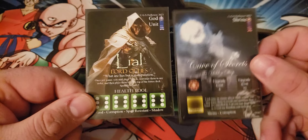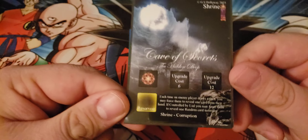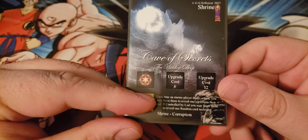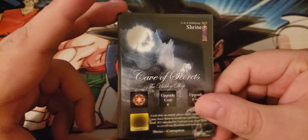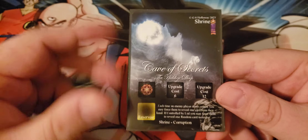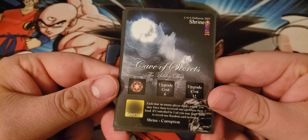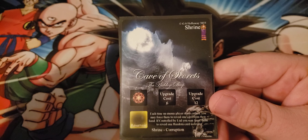To go with a god, you always have a shrine — they're always kind of paired together. This shrine, the Cave of Secrets the Hidden Deep, is the specific shrine to Lyle. It has an effect: each time an enemy player draws a card, you can force them to reveal one card from their hand. If controlled by Lyle, you may force them to reveal one random card instead — so basically every time they draw a card, you get to pick one card out of their hand and see what it is.